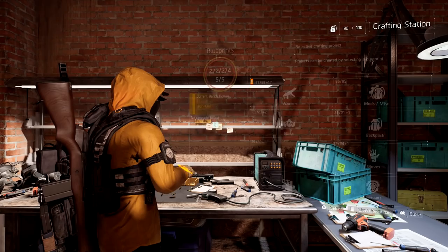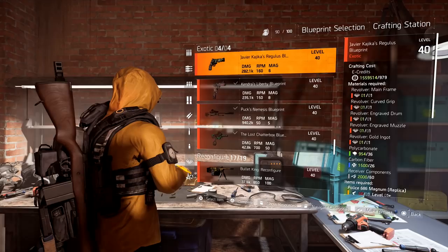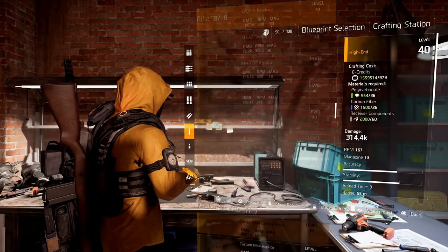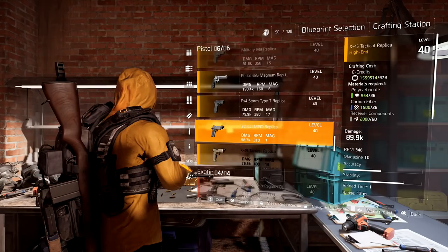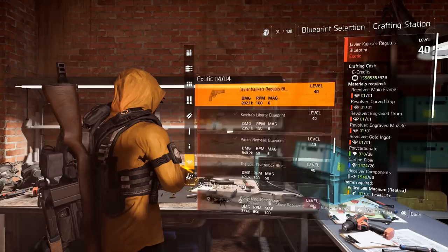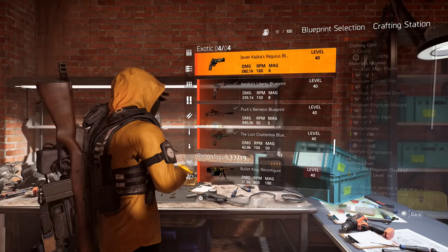Head to the crafting station. Go to where it says weapons and scroll all the way down. It's going to require one more item — at the bottom it says 'Items Required: Police Magnum Replica.' You can go and craft this revolver; most of you should already have this one in your inventory. Just craft it.